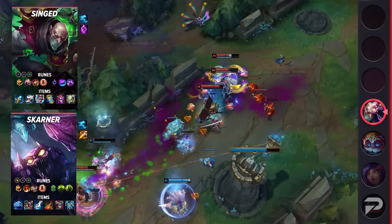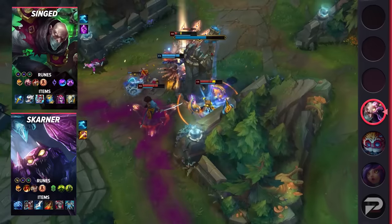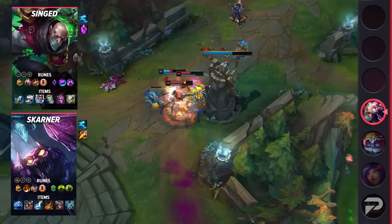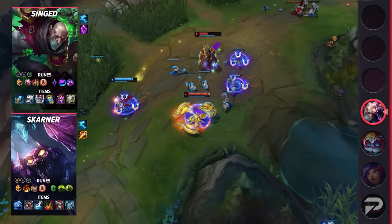For Singed's setup, take the runes Conqueror, Presence of Mind, Legend Tenacity, Last Stand, Nimbus Cloak, Celerity, Double Adaptive Force, and Health. His items are Rylai's Crystal Scepter, Boots of Swiftness, Liandry's Anguish, Zhonya's Hourglass, Demonic Embrace, and Gargoyle's Stoneplate.